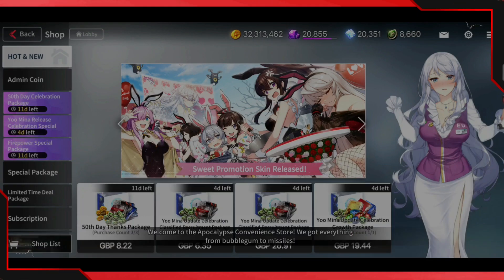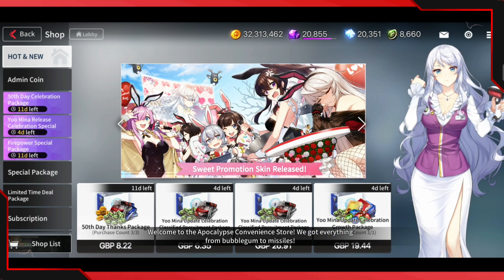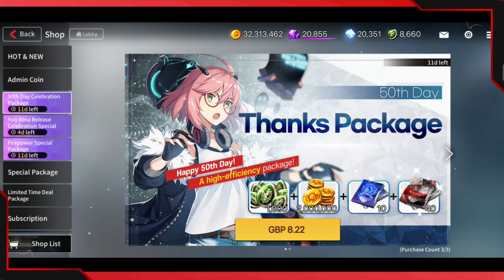Let's go over to the shop and see what brand new packs were added. I've already taken a look and realized some of the packs are actually pretty good. All the new packs are over here. As you can see, there's a 50-day celebration pack. First though, we have this free pack — obviously go ahead and buy this, it's free, so just click it and get it.